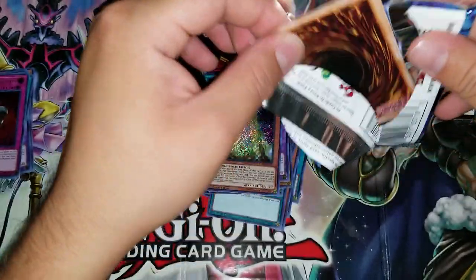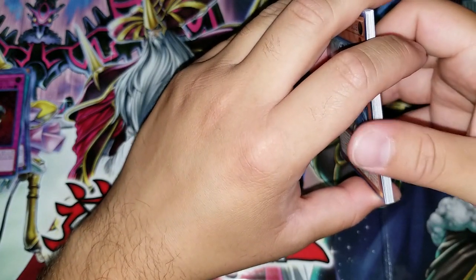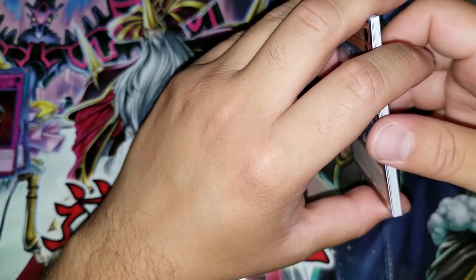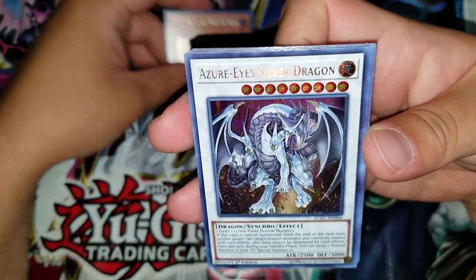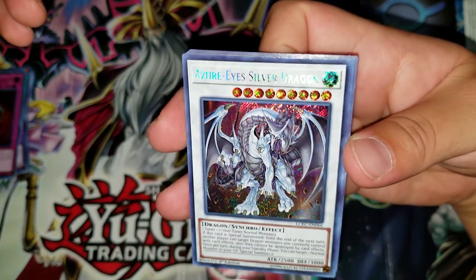Come on, Ash Blossom! Ash Blossom, Joan Lockbird, Ghost Ogre — let's see who else. Raigeki, Card of the Mice — I think those are the bigger pulls. Maiden with Eyes of Blue actually looks really nice. Azurized Silver Dragon — another really nice card, you guys check it out.